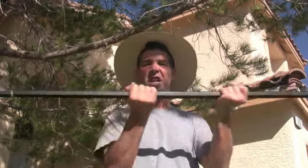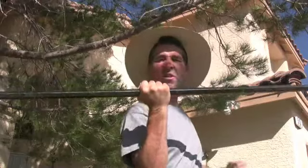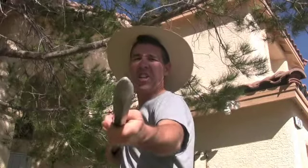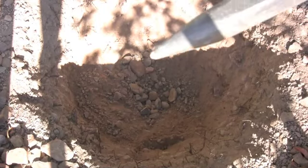That caliche turned out to be a little more stubborn — I knew it was coming because I've done this before. The big gun — this bar is solid steel, 70 pounds — and I'm going to destroy the caliche with the point of doom. This point is just going to rip right through that caliche.